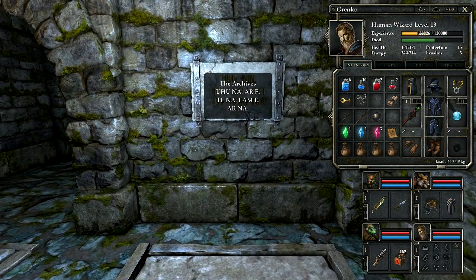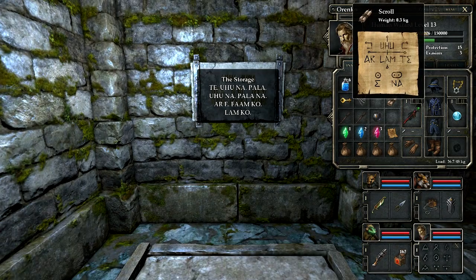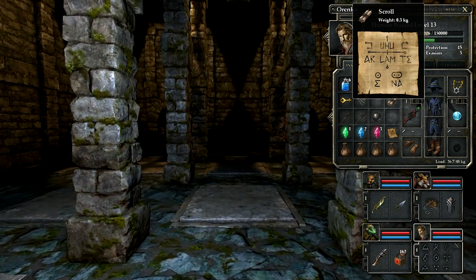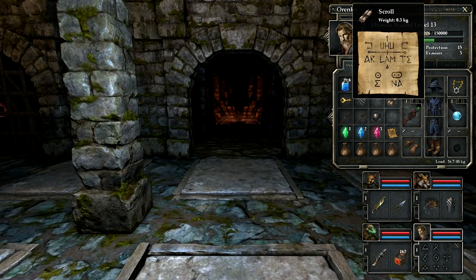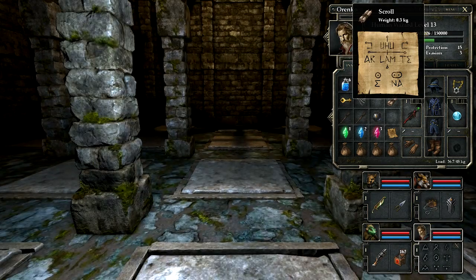Damn it, I'm forgetting how this works. Let's take a look. It's weird because these all say: this direction, this number, this direction, this number. But this one just says 'te' - just right, with no number. Maybe if I just tried moving once to the right. So 'te' one. Then 'uhu na' would be two forward. And the question is, does 'pala' mean left or right? Let's say pala means turn right. No, 'pala' must mean turn left, because you can't turn right and move forward twice.